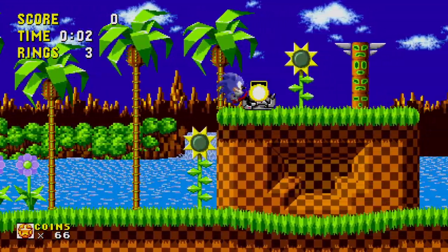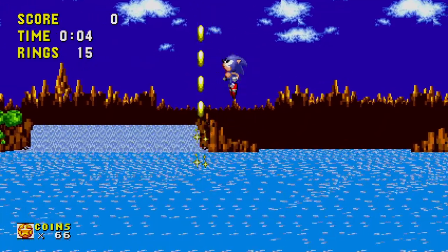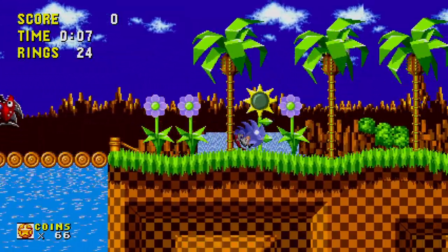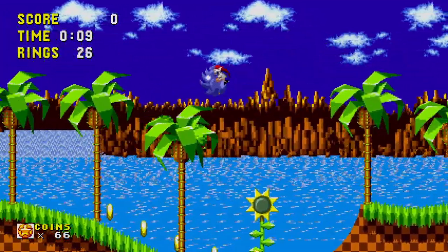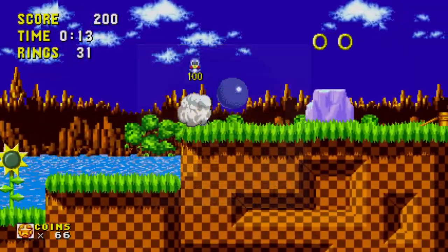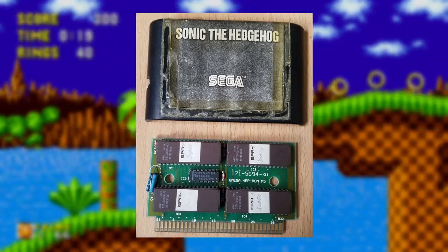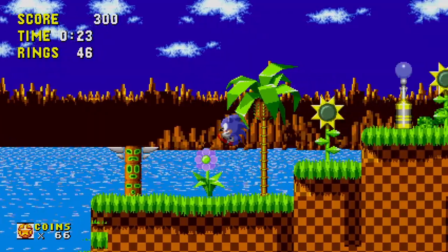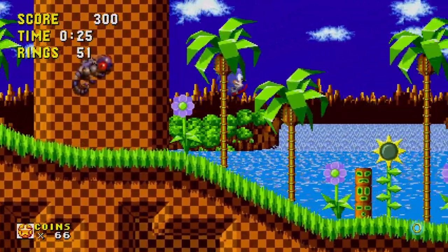The search for a Sonic the Hedgehog prototype was a long one. For over 20 years people had longed to get their hands on a fabled pre-release build. Fortunately for Sonic fans, on the 1st of January 2021, a build finally surfaced online, thanks to Hidden Palace. Said to have originated from a UK magazine, this beta build has many interesting differences from the final game, including backgrounds, badniks and objects. Today I'd like to take a quick look at some of the biggest differences present in this early version of the game.